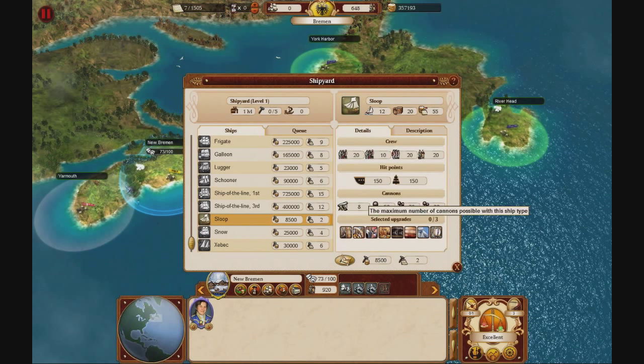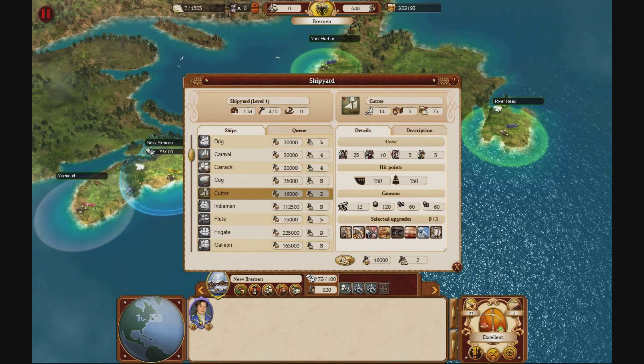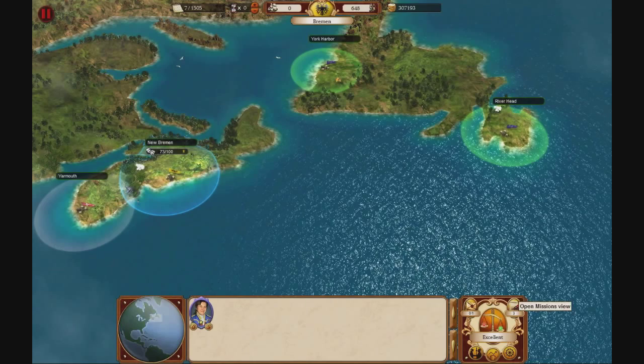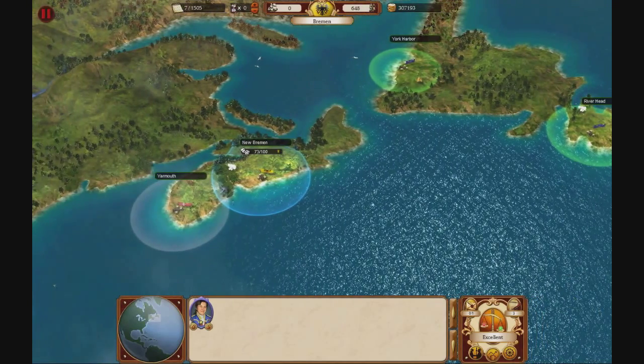Let's get some sloops — probably four sloops. Do we want someone to protect? Yes, we'll build one coastal warship as well so we can also fulfill the mission that the guy gave us. I'm not sure if it'll be in time, but probably it will.